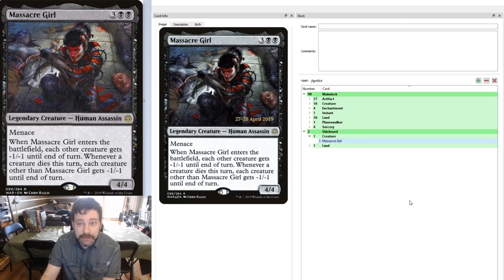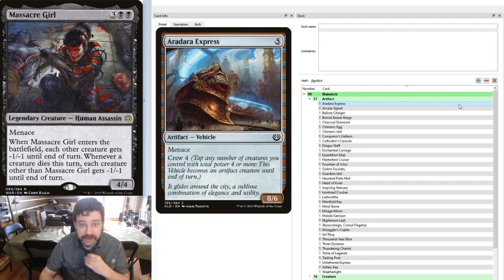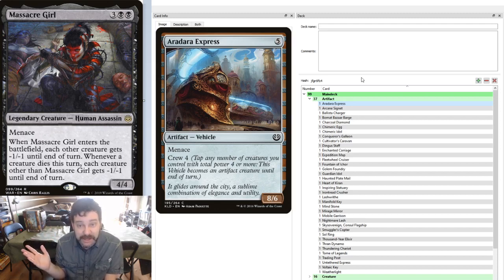I decided to do something a little bit creative with her — notice I have a very, very high artifact count. When I asked for some ideas in building this deck on the North America EDH Facebook group, some of them actually got really excited because they've never considered the idea of running Massacre Girl as a vehicles commander. Now, I'm not saying it's a strong strategy — this is a very casual strategy. But you can do some clever things with this. I'm currently running about 15 vehicles and hoping for some better ones to come out in future sets.